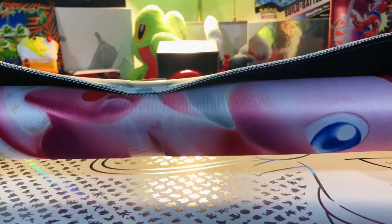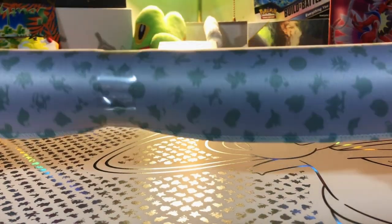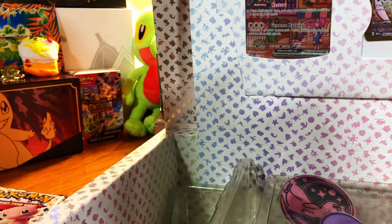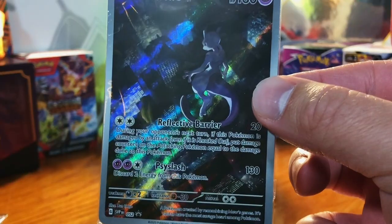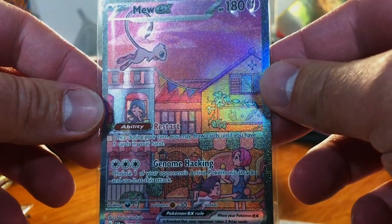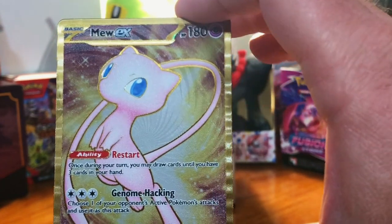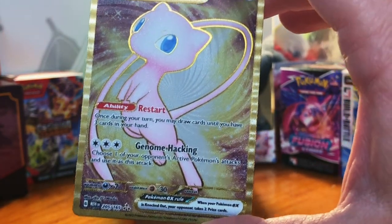We got this playmat — it's the Mew obviously, with all 151 on it, and it is nice. We're going to spare no time — we got 16 packs. Look at those beauties. Here's our first one. The Mew EX, beautiful card — and look at that, gold Mew EX, just like the other gold cards from the Celebrations premium collection.